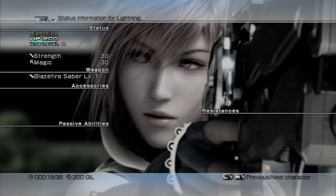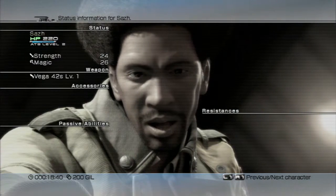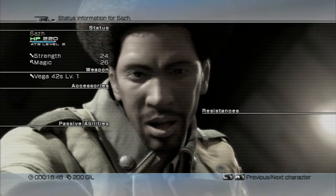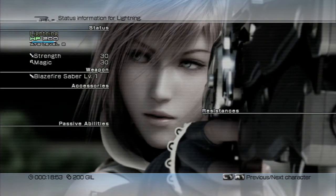You can see your character has various HP, Strength, Magic, and ATB levels. I have two ATBs per character. You can see the weapon equipped — Blazefire Saber level 1 — and Vega 42 is level 1. Accessories: nothing at the moment. Passive ability is nothing, and resistance is nothing at all, but once you get some, they'll actually appear here.